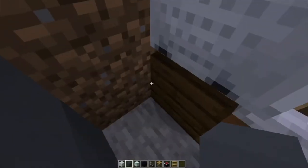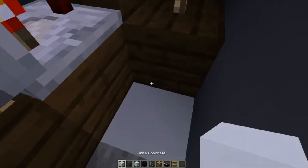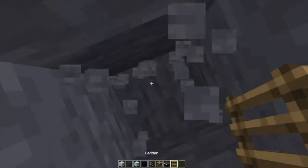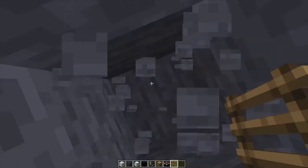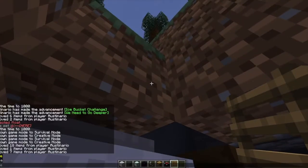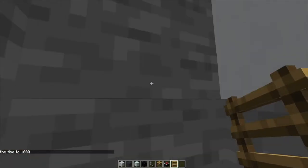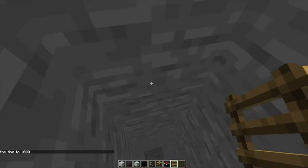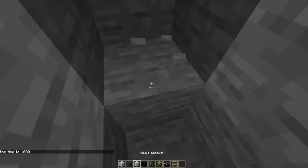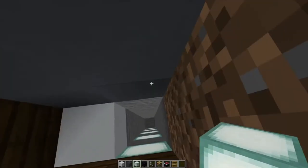That's how the base has to go. Then you just replace this with white concrete and then you want to dig out 1, 2, 3, 4, 5, 6, 7, 8, 9, 10. You want to dig out this block, this block, and just make a pattern leaving one out every time, and replace that with sea lanterns. Then you want to copy that on the other side.